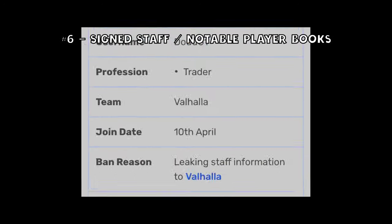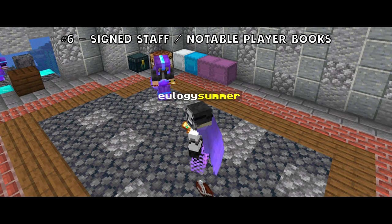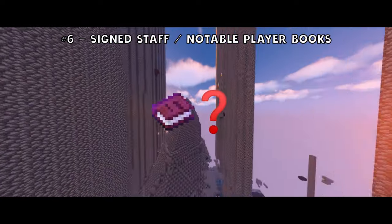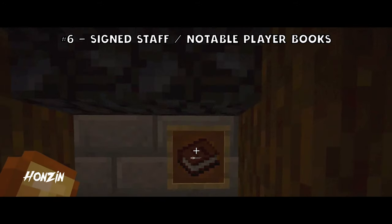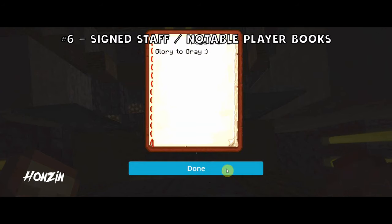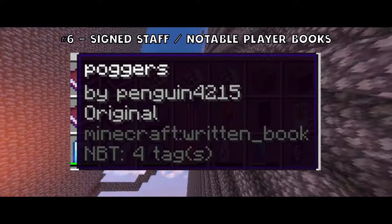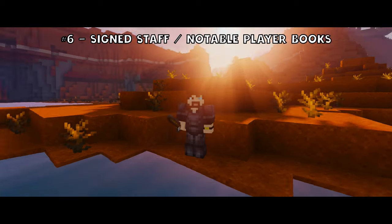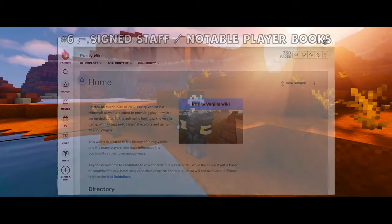Over the years, staff has come and gone — some willing to sign every book tossed their way, and some who are a lot more reserved, like Eulogy Singer, who burned a book and quill I'd paid a fucking ingot for. A book signed by staff or even the server owner Penguin himself is going to be something a lot of people want to get their hands on. Penguin is still active in the community but rarely logs into Purity, so a Penguin book is definitely a relic a lot of collectors seek out. If you're new to Purity and don't know which players are worth getting signed books from, check the wiki.